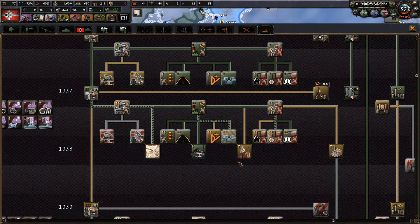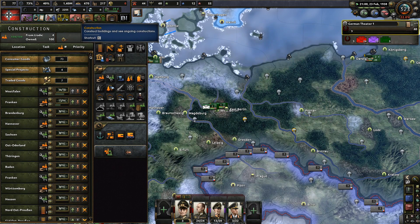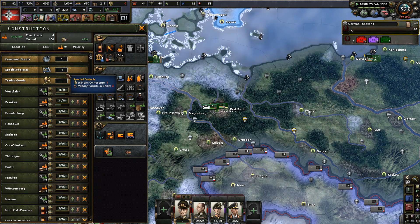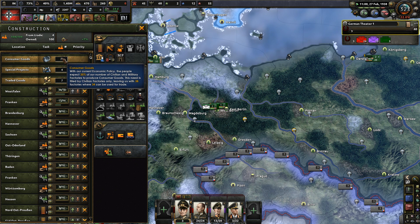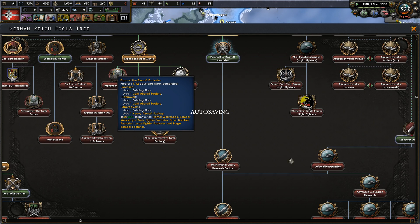Steel industry. Civilian construction speed - all that kind of good stuff. I need to also really get some consumer goods gone somehow.